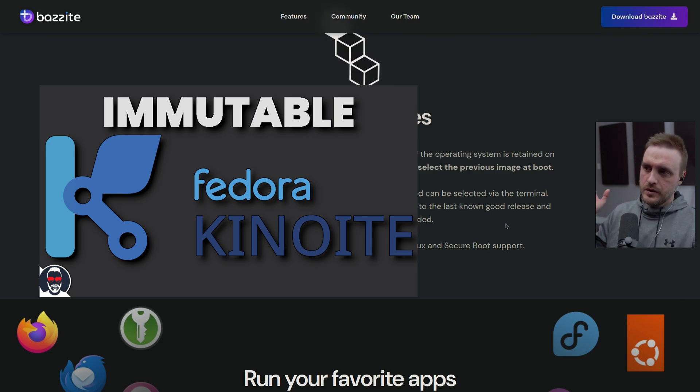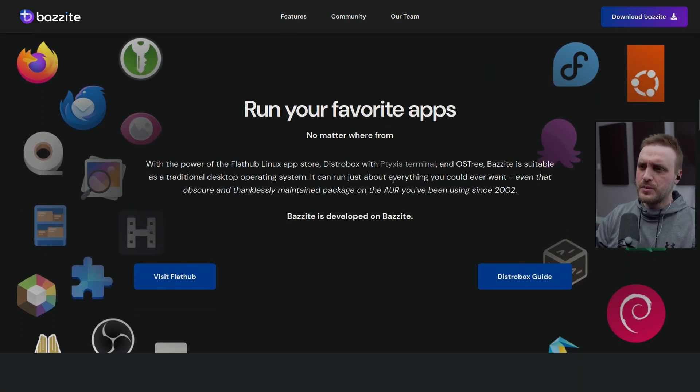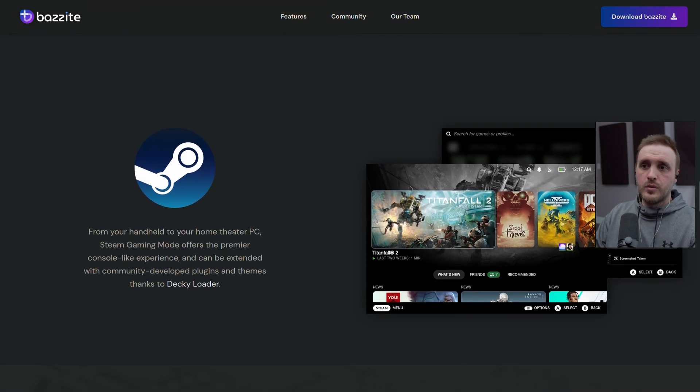They explain the system update process and how the immutable system works. I made a full video on Kinoite — Fedora Kinoite, the atomic version of Fedora with KDE — almost one year ago, you can check that out. Bazzite comes with a lot of modifications. On top of that, when it comes to desktop environment they have KDE and GNOME out of the box.